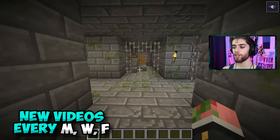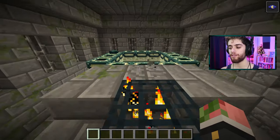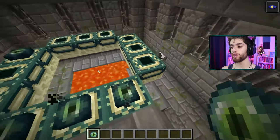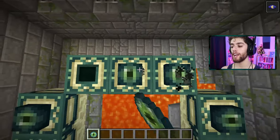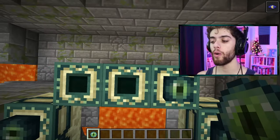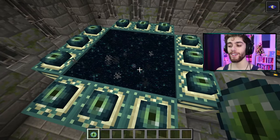Once in the stronghold you have to go locate your end portal and as you might expect you have to go into the End. You can only find elytra in the End islands, which means you've got to go in here and kill the dragon. It's a little annoying but trust me it is worth it - you'll use these wings forever, so hop on in.